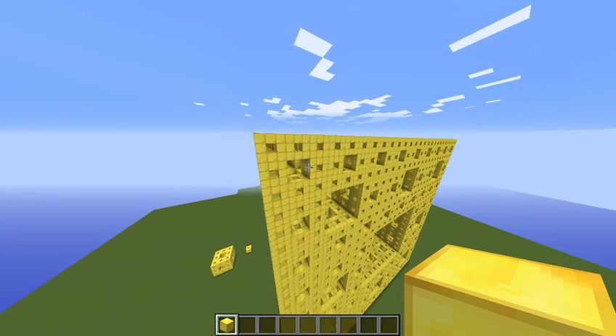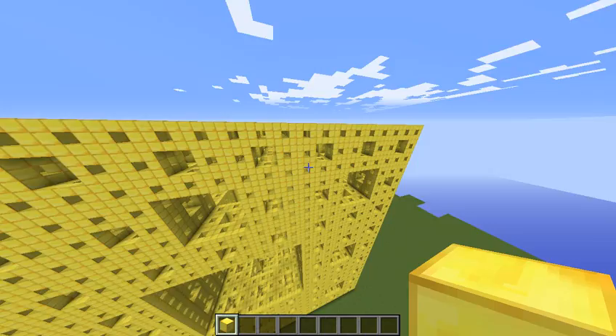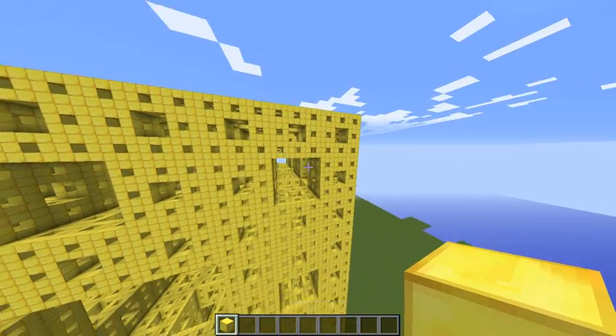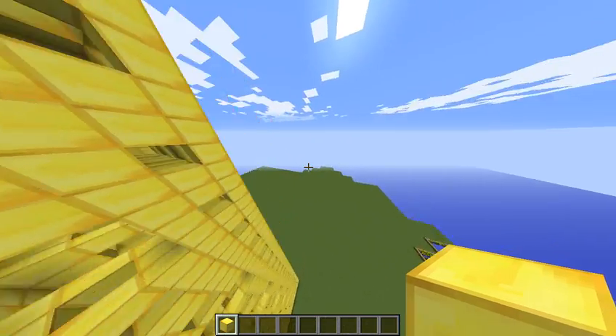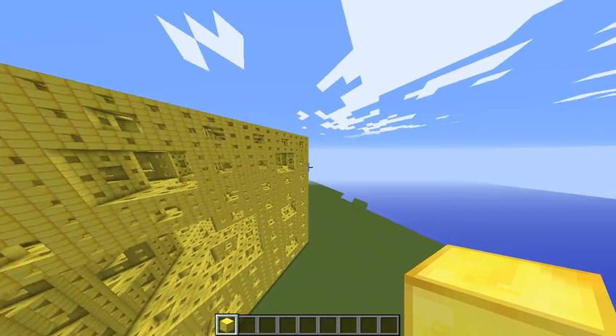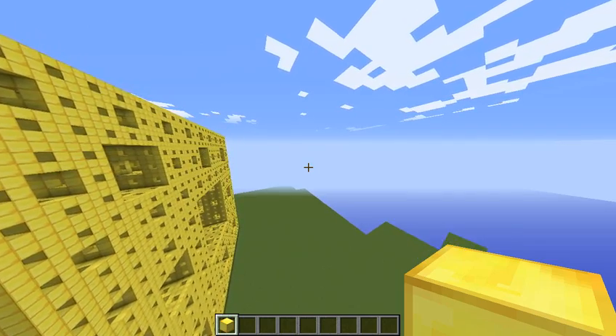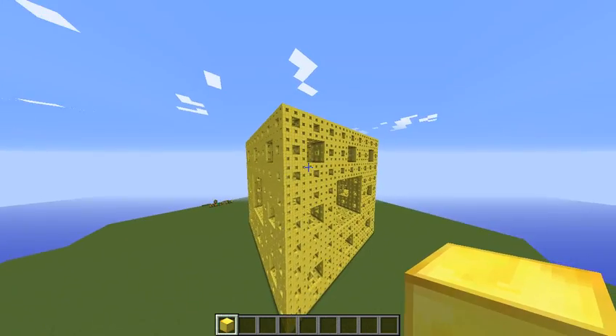This is known as a level four Menger sponge, with 160,000 blocks of gold, and it's 81 by 81 by 81. I think it's pretty cool. It's a fractal — I'll explain it in a little bit if you haven't heard of fractals already.